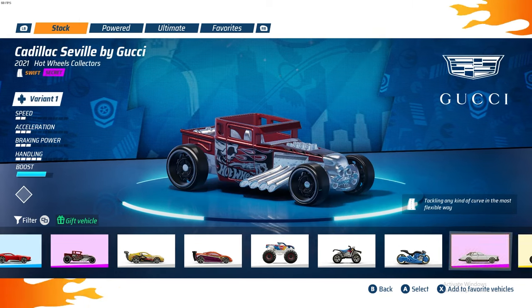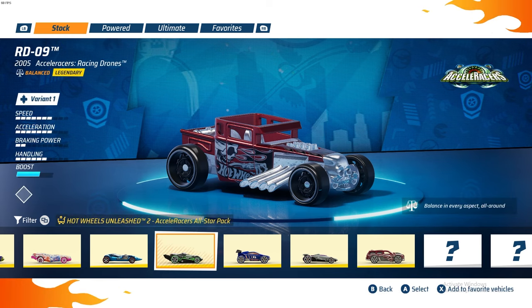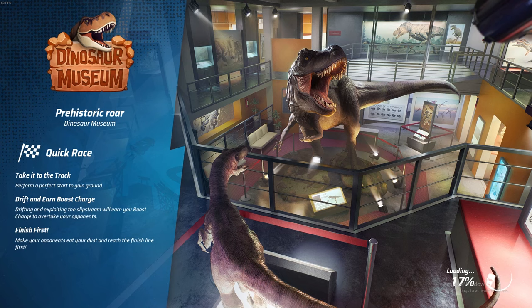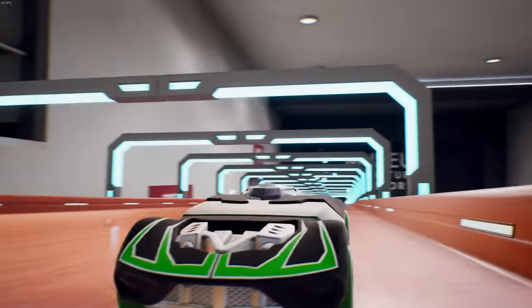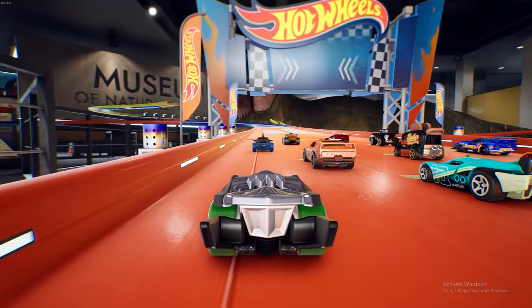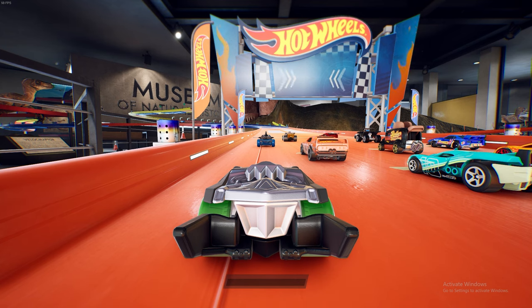How's it going everybody? Happy Hot Wheels Unleashed 2 day. It is launch day, approximately 2 a.m., and my source has already cracked the game files. So let's talk about every single car that is going to be in Unleashed as we know right now. We'll start in alphabetical order, starting with numbers — everything listed by number and then by letter.